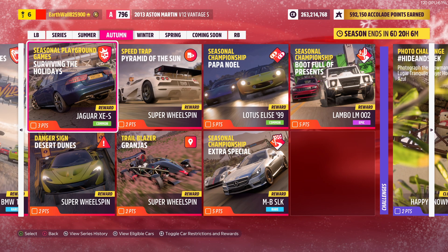Next up we got the Seasonal Playground Games. You don't have to actually win this — you can AFK the whole time. Just make sure you come back every one to two minutes and push a button so you don't get kicked out for being AFK.